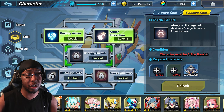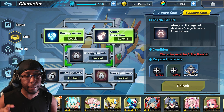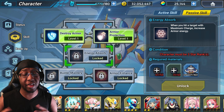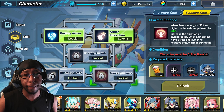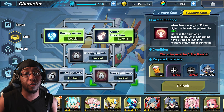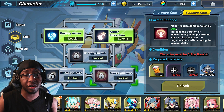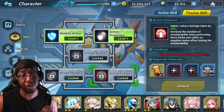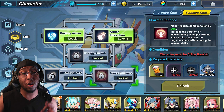As long as you're hitting something relevant — whether mobs in PvE or the opponent in PvP — the damage will register. On top of that, Armor Enhanced also increases the duration of invulnerability when performing Nova Strike and you suffer no negative status effects during that invulnerability.